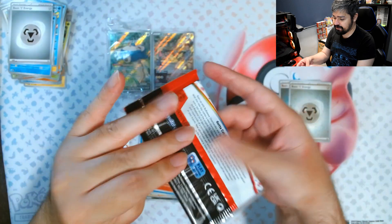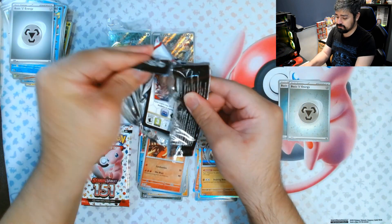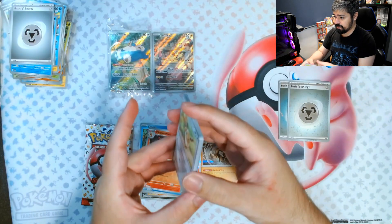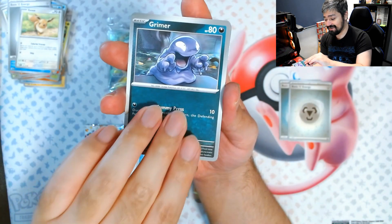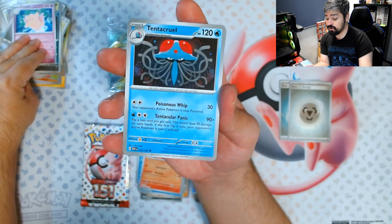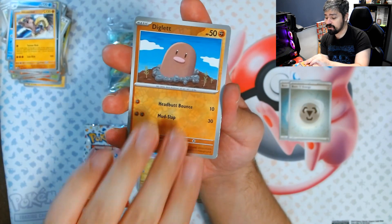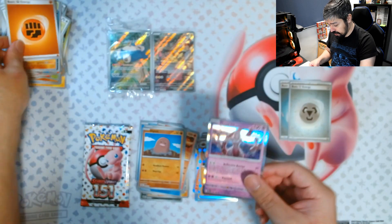Third to last pack. Can we get some last pack magic? Here's the code card. We got Eevee — speaking of Eevee evolutions — a Grimer, Weedle, Zubat, Clefable, Tentacruel — we actually needed this one for the binder — Hitmonlee, a Dragonair reverse, a Diglett reverse, and a Mewtwo for the rare. We actually needed that holo as well.